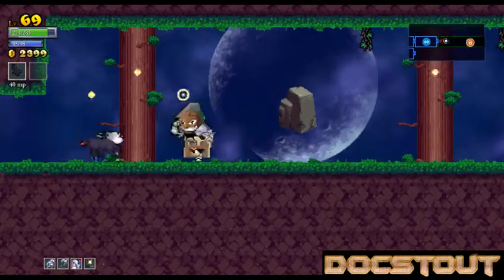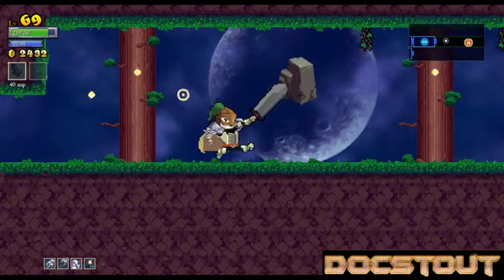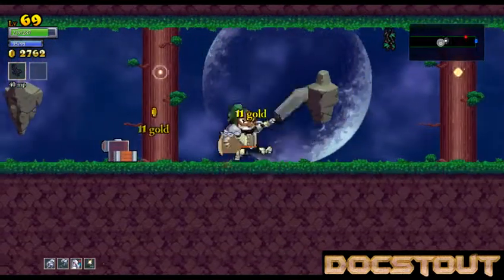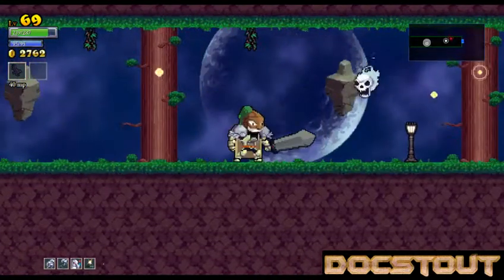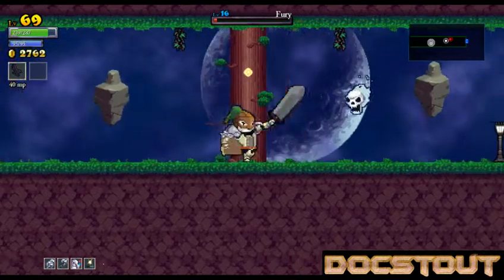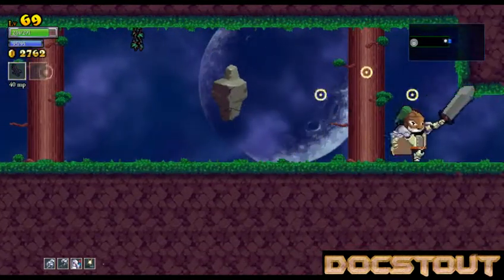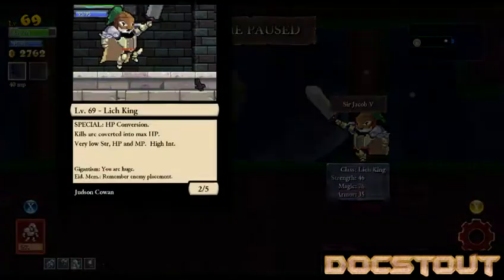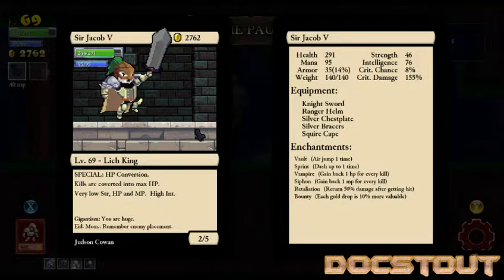Headless horse. As long as I'm careful, this might actually be a successful little run. Maybe I can make a boss attempt. Let's take a look — you can bring up your character card here. Level 69 Lich King. Gigantism and eidetic memory. Doing pretty good so far.